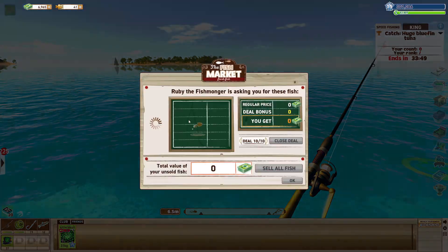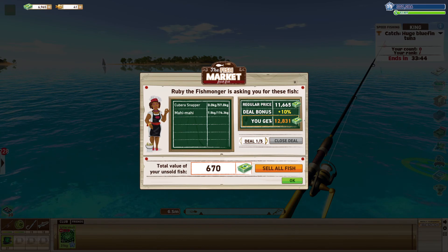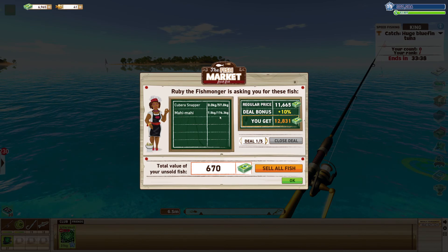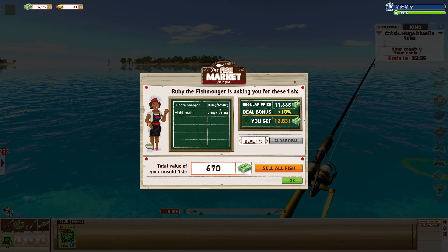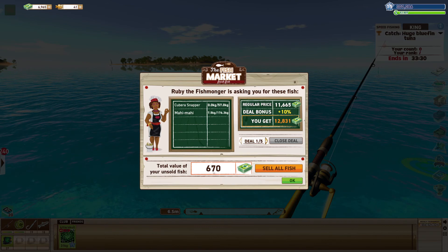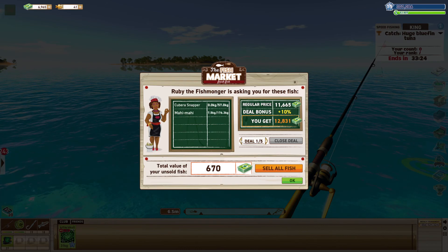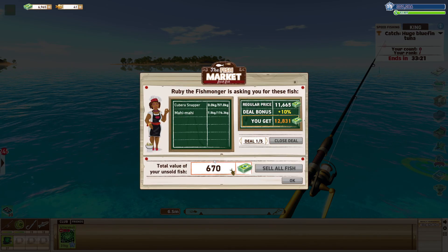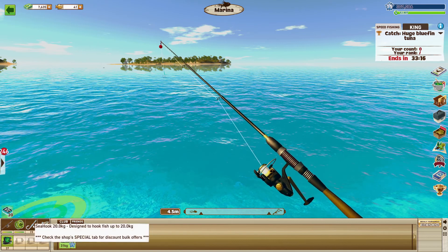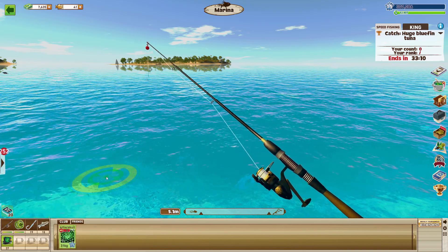Let's go to fishmonger — whoa, damn, look at that. We need to catch 176 kg worth, 57 kg worth, and then we'll get 12,000 bucks. All I've made is 670 bucks. That's terrible. How am I even gonna make up for the baits we're using? The hooks are 7,500 bucks — how do you even make money in this game? I just don't get it.